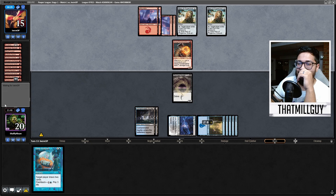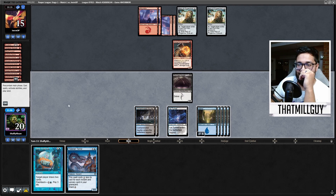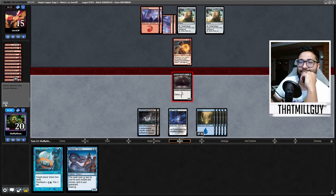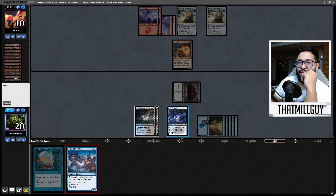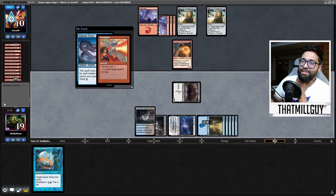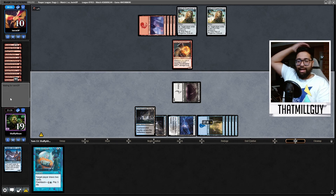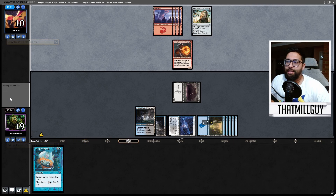Flame Breather is fine — Flame Breather is hilarious. I'll go to combat, attack. Go to damage, you're at 10. Tolarian Terror. Got Pyroblast. Bet — you're top decking then. I like that game at 19. I can Deep Analysis — one relic gone, which is great, that's one less thing to worry about.